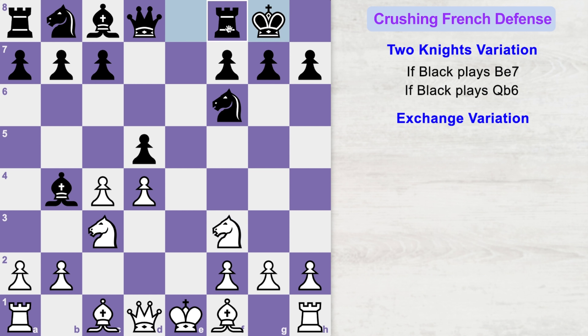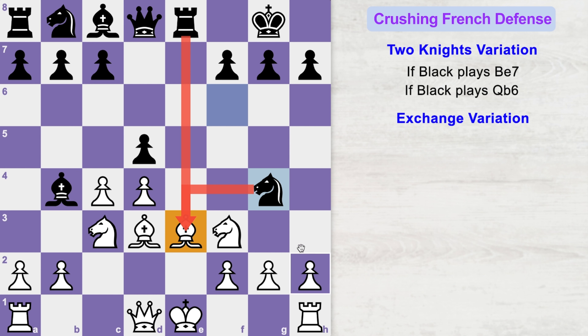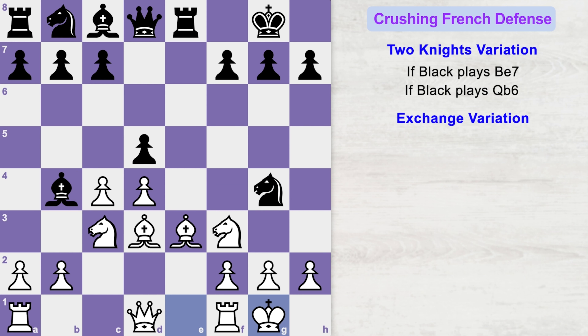Black will castle and will be looking to get his rook on the open e file to check the white king — and that's what you are going to allow because there is a hidden trap. You will play bishop to d3. Black will happily give rook to e8 check, and you will block the check with your other bishop. The most common move by beginners is knight to g4, double attacking this bishop. Instead of protecting the bishop, you simply castle. Black will be unable to resist capturing the bishop for a free pawn, so he will play knight takes bishop. Now pawn takes knight, and we have reached a situation with high chances for black to fall into our trap.